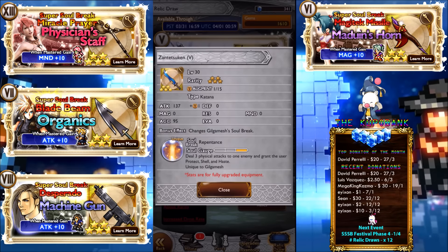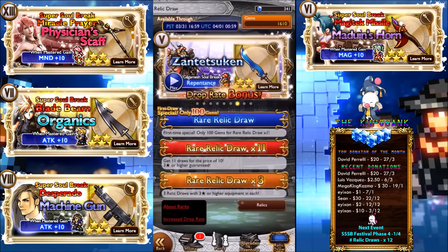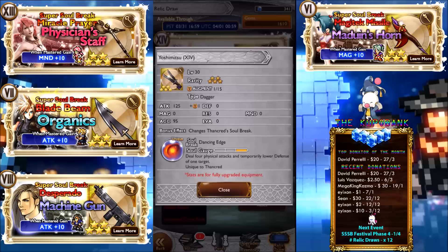Tetsu can deal three physical attacks to one target and grants the user Protect, Shell, and Haste. I don't really like this one — 37 attack — but it's on a good character. Gilgamesh can do a lot of things, so why not. You won't be using this soul break too much though because it's so selfish.